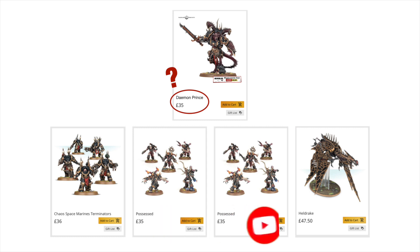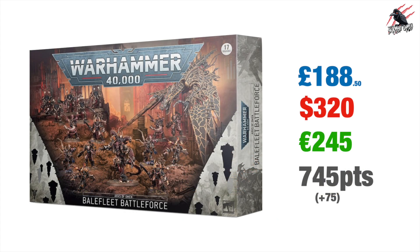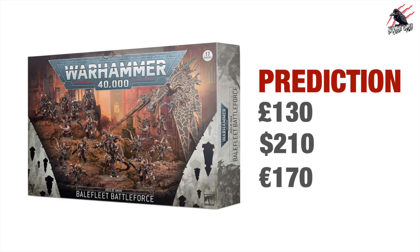Here's the full layout of units included. I'm estimating the Daemon Prince at £35, Chaos Space Marine Terminators at £36, Possessed at £35 per unit of 5, and the Hell Drake at £47.50 — all at full retail prices bought separately. Combined that's £188.50, $320 US, or €245, for 745 points plus an additional 75 with add-ons. My price prediction for this Battleforce is £130 retail, $210 US, or €170.